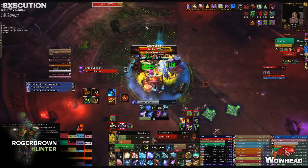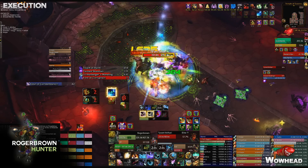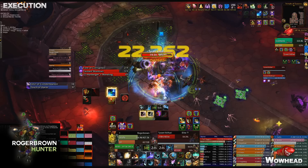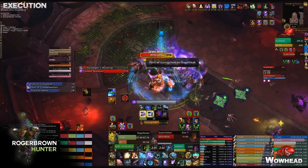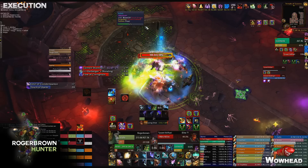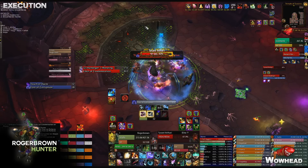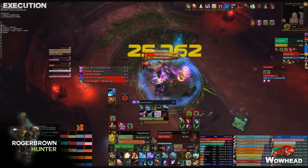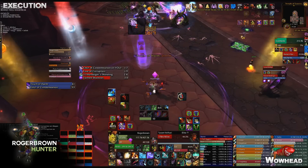Just like phase one, don't focus the add — focus on getting the boss to 40% to enter phase three. This is the most crucial thing because the Aura of Contempt keeps reducing your HP. If you drop below 30% HP the tanks will never survive and people will get one-shot by Tainted Shadows. Nuke the boss as fast as possible while cleaving and kicking the add. This is the phase to use Bloodlust — time it with cooldowns to maximize DPS and transition the boss as soon as possible.